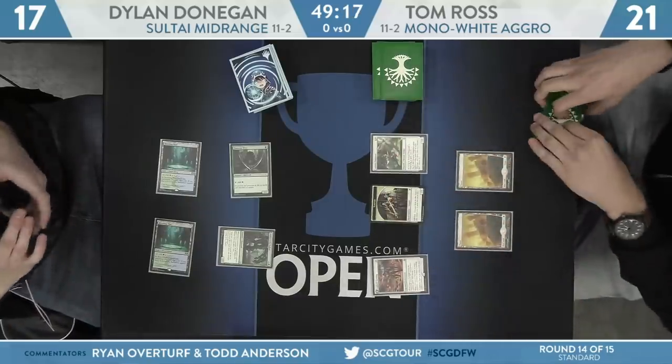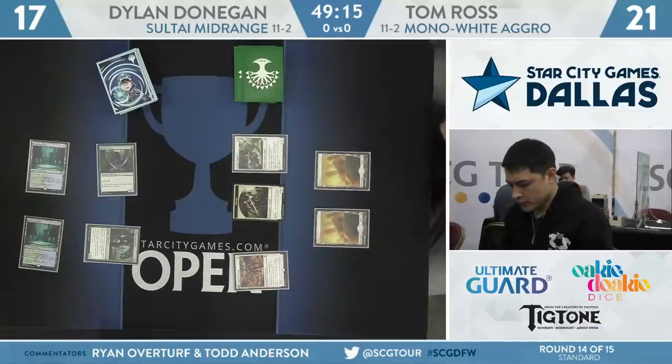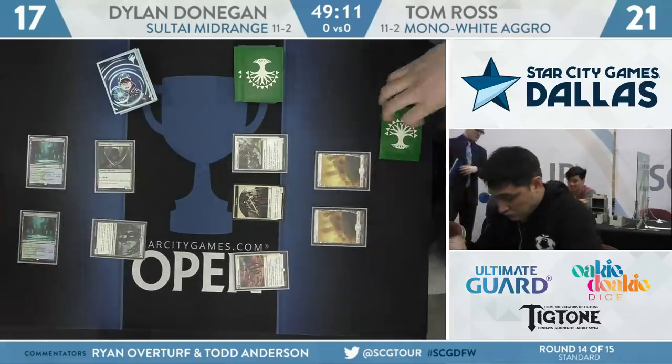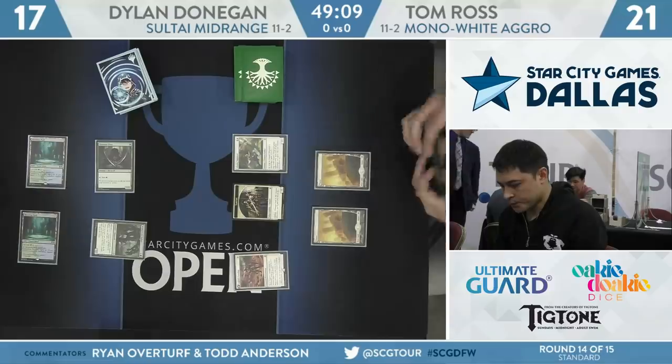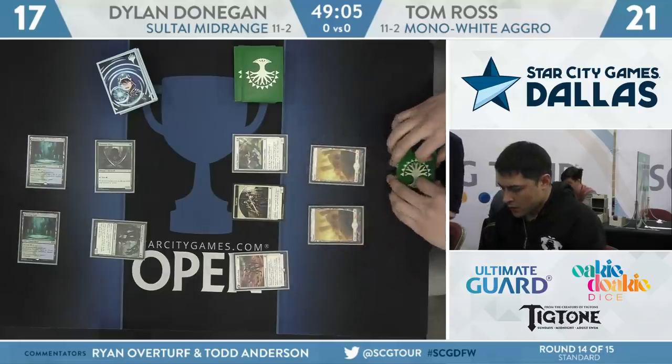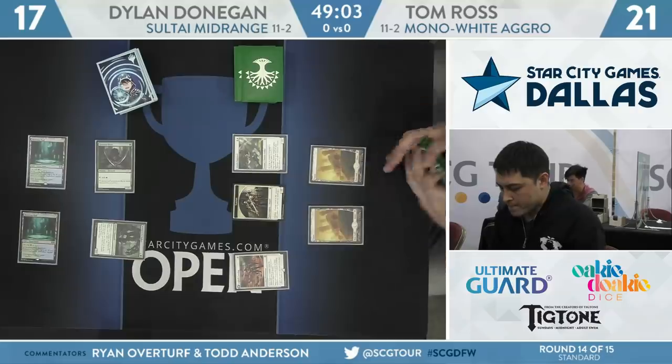Turn 2 for Tom Ross was an Adanto Vanguard. On Donegan's side, a tapped Breeding Pool and a Wild Growth Walker, hoping to make that one large on the following turn. A follow-up Jade Light Ranger would be huge for Donegan, really padding his life total and giving him a significantly large blocker to put in front of that Adanto Vanguard or some other creature.